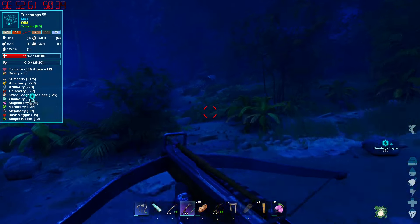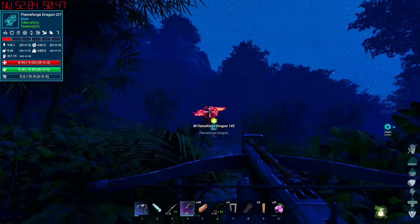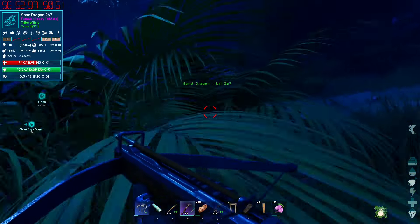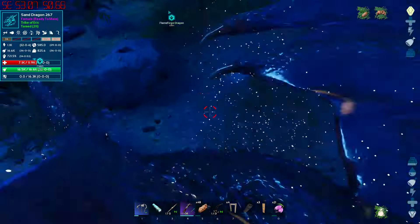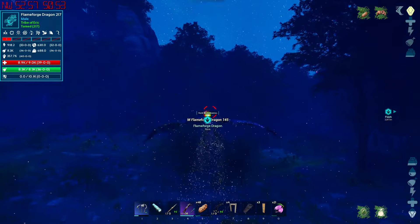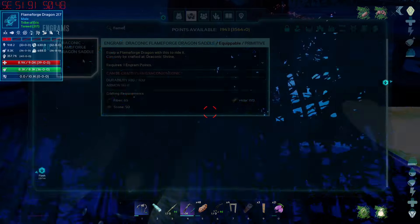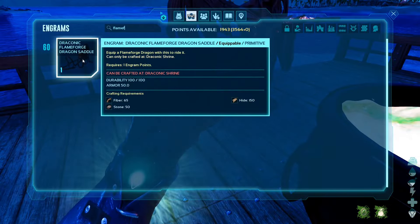Two 145s came out at 217 - how did you not lose taming effectiveness? I have no idea! But dude, that's a lot of icons going on you right now. Let's take you home. The flameforge dragon saddle is made at level 60 and it's the same cost as the other one.